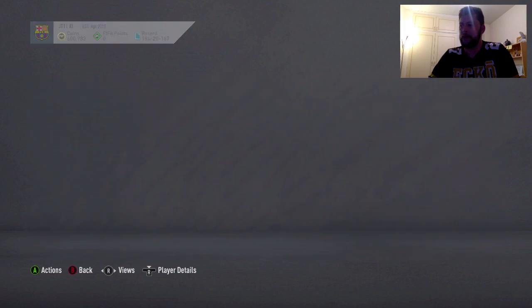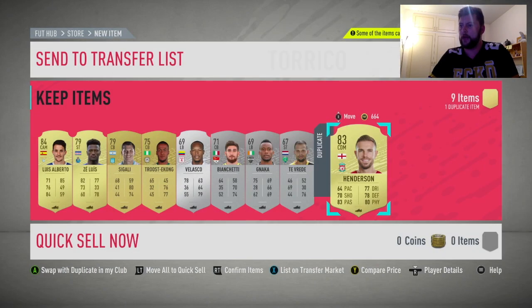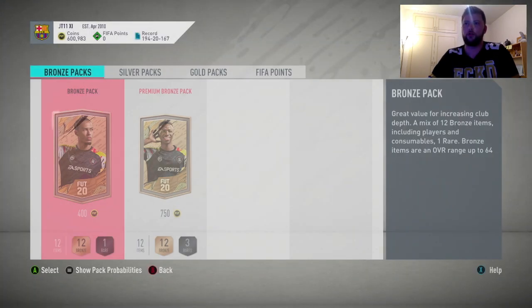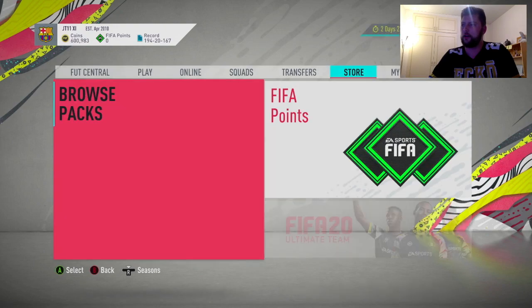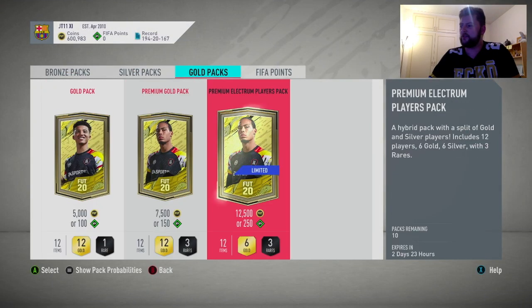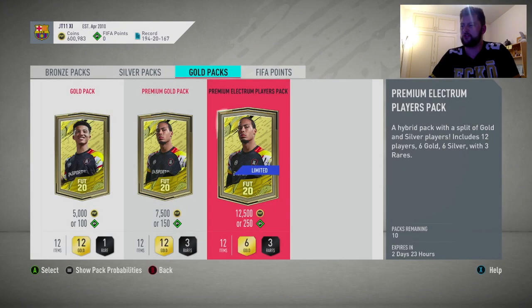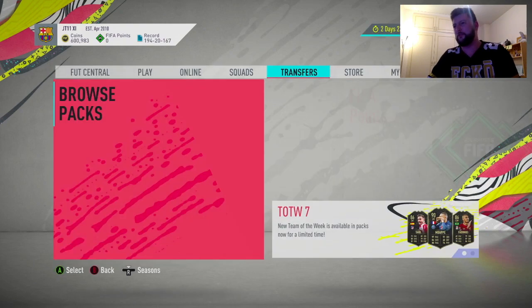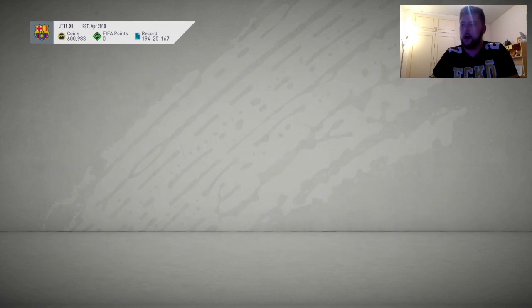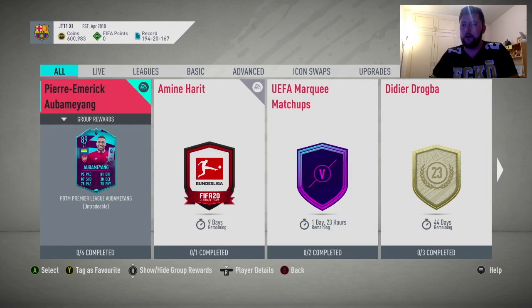We'll put Henderson up to the transfer list and have a look at the marquee matchups packs. They did release packs. Premium electrums - I'm just not feeling them at the minute. We have nothing special in packs. We've had the scream cards. I'm hoping they release something soon. We've just got these two days left on the Obameyang.